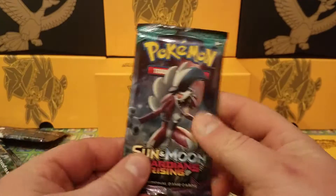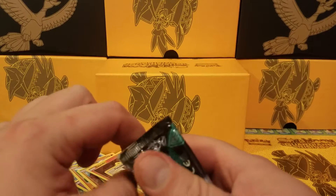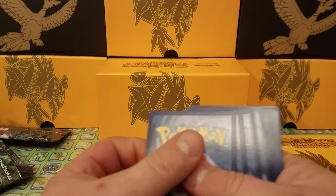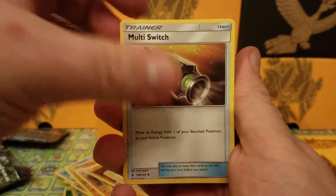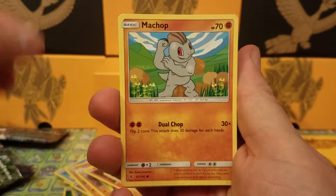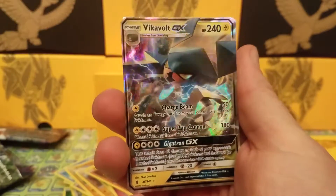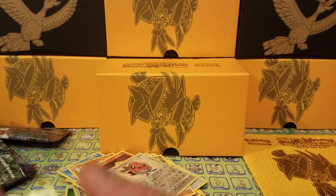So we're 0 for 3 on the first three packs. Another Lycanroc midnight form pack — let's see if we can turn that around. Hopefully I'd like to get something — anything would be nice. Code card the right way this time. Four to the front, water and fighting. We have Multi Switch, Weepinbell, Watchog, Trubbish, Machop, Rockruff, Beldum — reverse is a Wailmer, and the litwick reverse. And the final card of the pack is a Vikavolt GX — very cool looking card! First ultra rare pull of the opening. Not a bad way to end the first half.